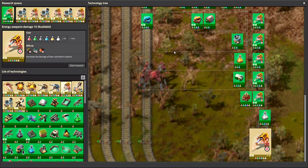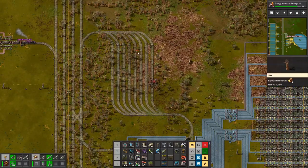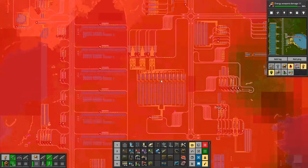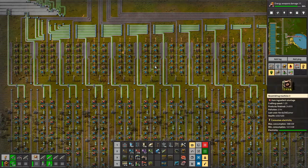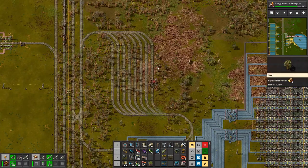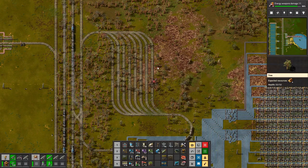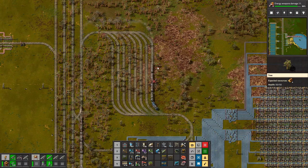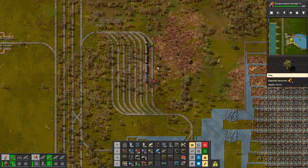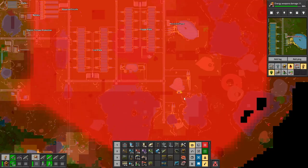Our science has completely died — I guess because of the steel shortages, or the red science. I need to deal with the red science. I turned it off because I was going to redo it — it had two sides of a train being unloaded and then all being filtered down to like half a belt, and I was like that's so inefficient.